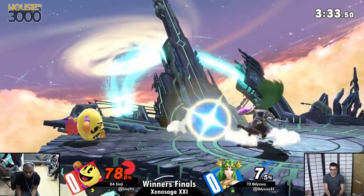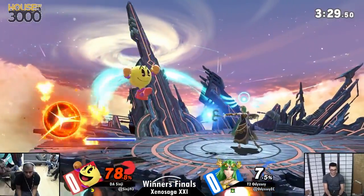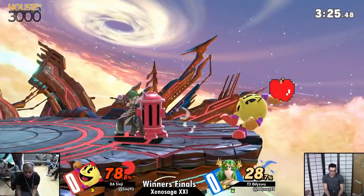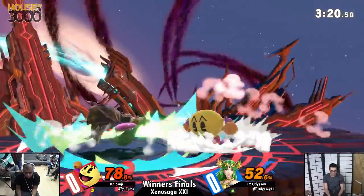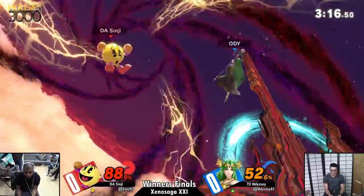Palutena is definitely one of the characters that got stronger between the two games. Good mix-ups there by Sinji — no one thought he was going to go back to the platform. Odyssey forward smashed the other way. I actually really like the forward smash option — even if it didn't hit, the windbox would have moved Pac-Man away while he was in free fall, which would have been disastrous for Sinji. It was a great option by Odyssey, but Sinji just picked the better one.